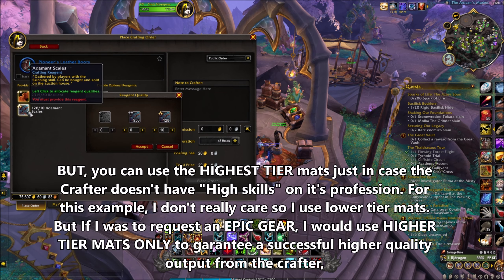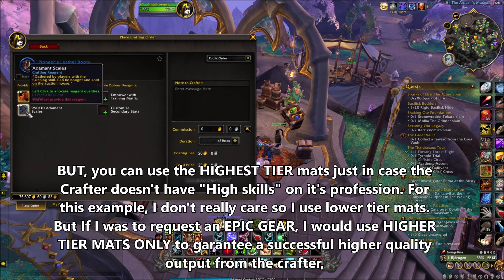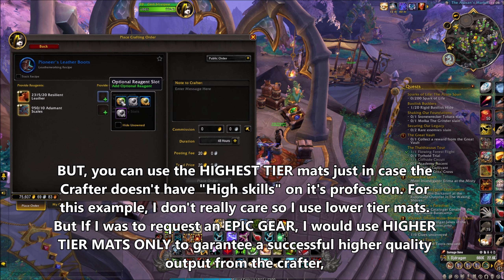I hit accept, then left click and accept again. So basically I'm using lower tier mats to craft this. You can also use the Titan Training Matrix, but I don't recommend it.